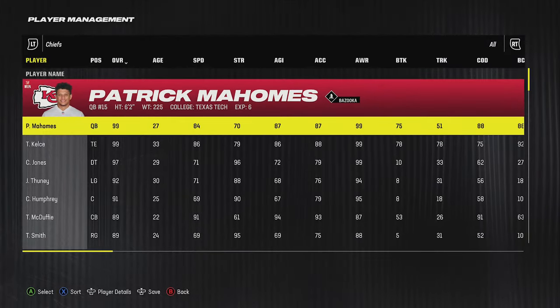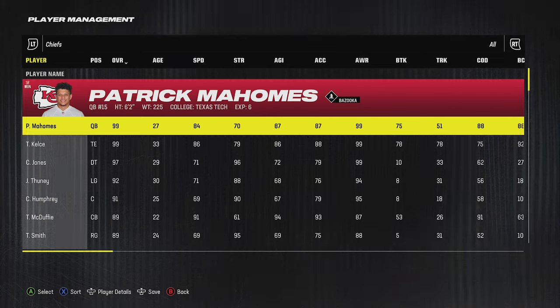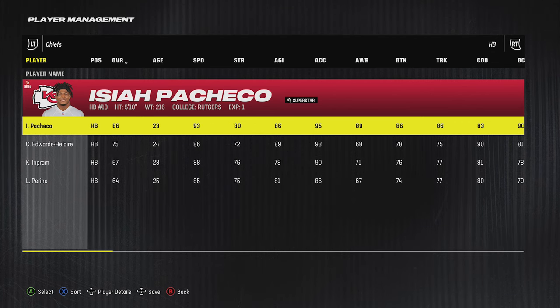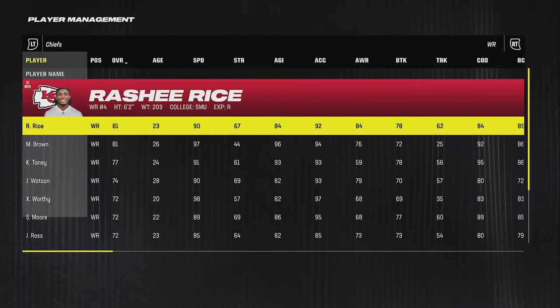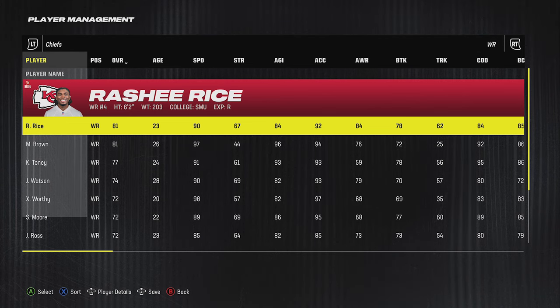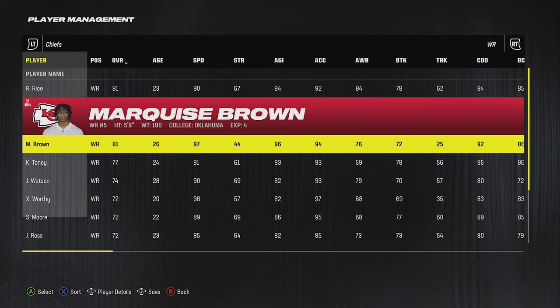These teams are in no particular order, but we start with the two-time NFL champion Kansas City Chiefs — this might be the best team to use once again. They have Patrick Mahomes with unlimited throw power and all the abilities in the world. Isaiah Pacheco is a very good running back moving up, now a superstar. The receiving corps is absolutely loaded, with Rasheed Rice being a very good receiver, and this game is all about speed.